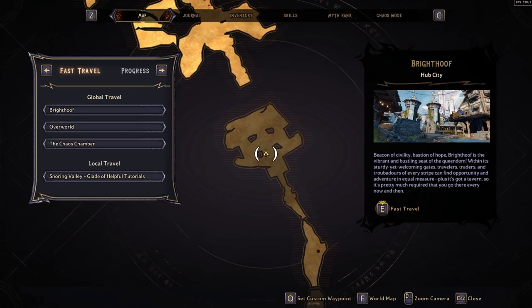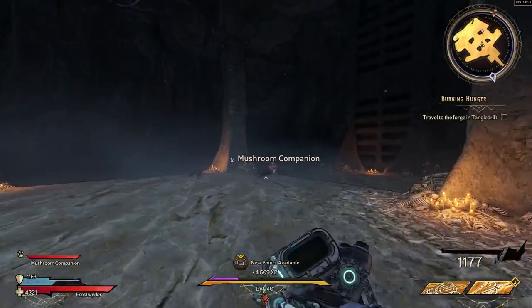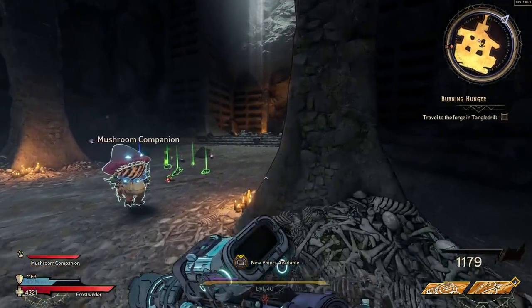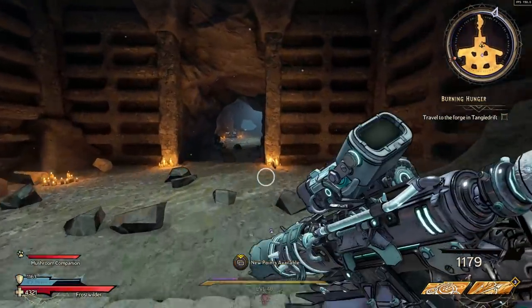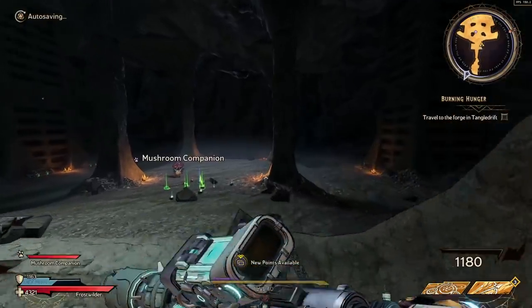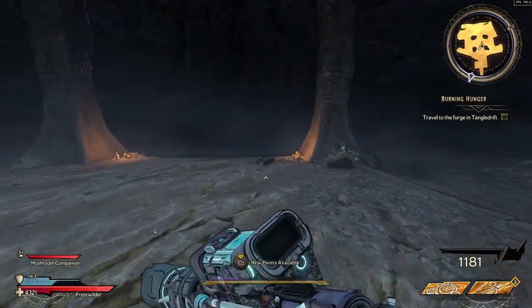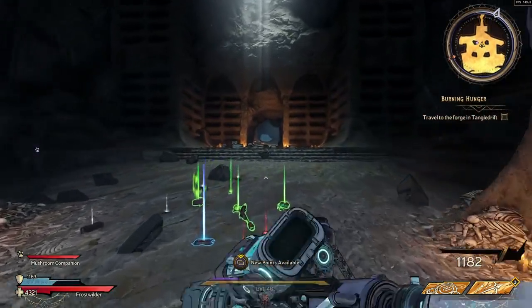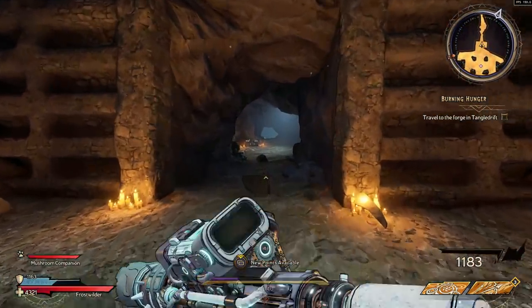Lastly, there are two headpieces that can world drop only — those are the Tank's Top and the Centurion Style cosmetics. These can only drop from world drops. If you're looking for world drop cosmetics, one way to do it is to roam around the overworld and punch all the chests until you get a mimic chest to spawn, or find a mimic chest, which will usually drop a bunch of cosmetics. That is going to do it for the video — I hope you enjoyed, I hope you found this helpful, and I wish you the best of luck in farming those new cosmetic looks. There's so much character customization in this game, I genuinely love it.